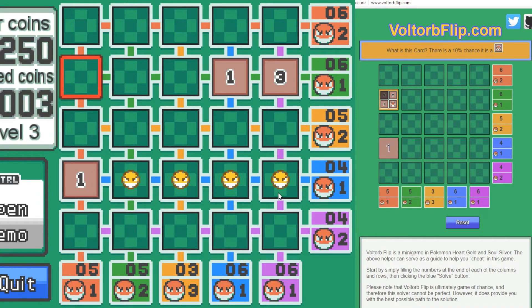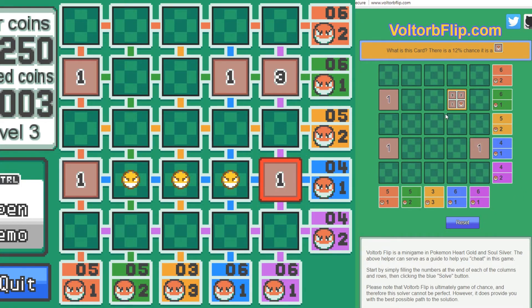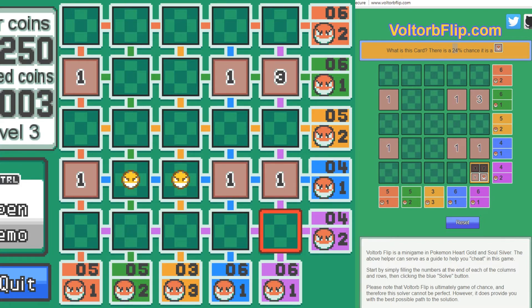Continuing with the tool: after inputting results, probabilities update — from 10% to 11% to 12% as we reveal 1s. Inputting a known 3 from our earlier experimentation brings it down to a 9% chance, riding those low-probability dead-space rows. But at one point the tool shows a 24% chance of a bomb — that's where the odds get heavily weighted. This shows how even with a calculator, a level-3 board can reach a one-in-four chance of losing.